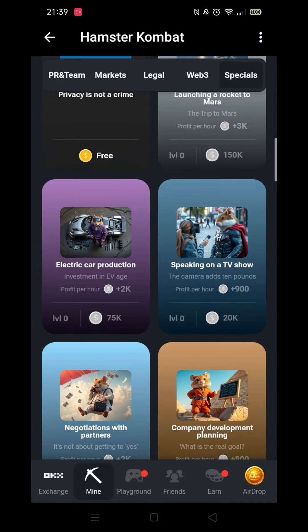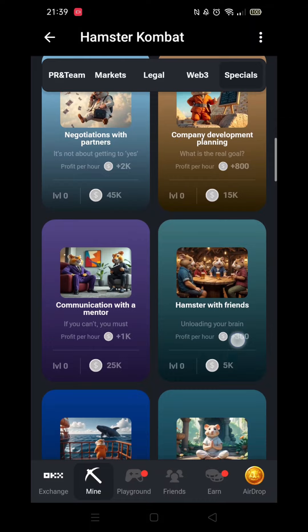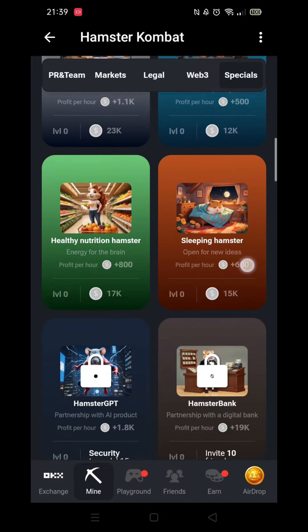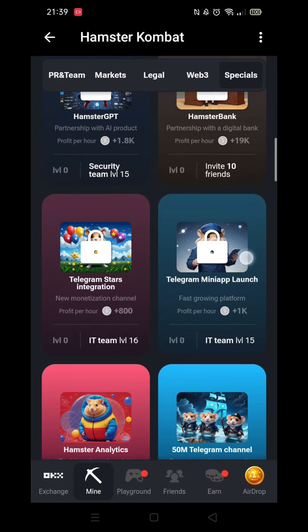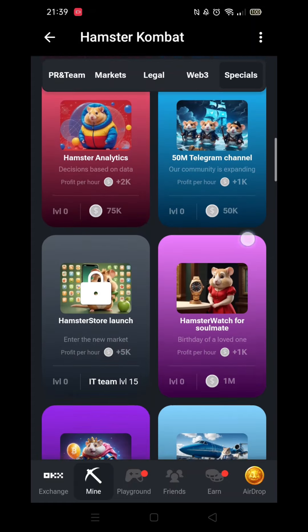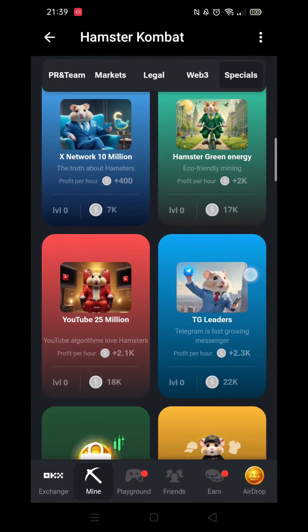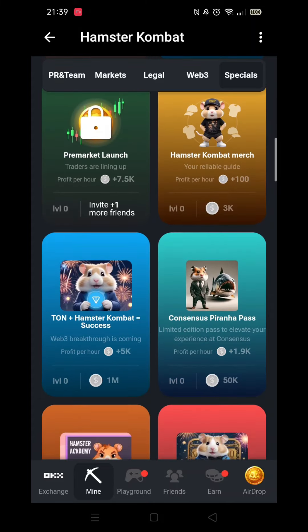Inside the Specials option is where you'll find the Short Squeeze card. Scroll down until you see it — it may be quite a way down the available cards, at least it was for me.